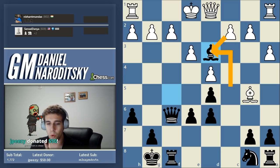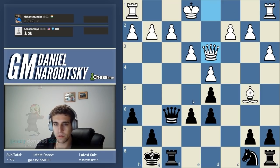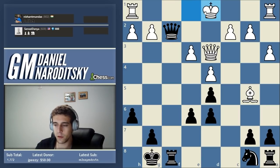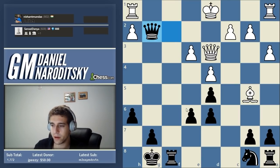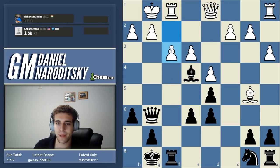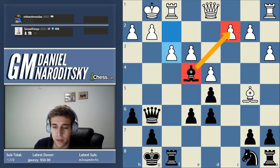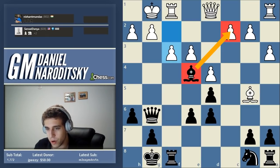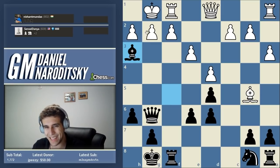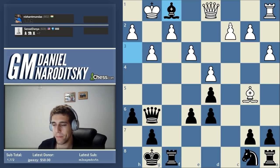Would bishop d3 be acceptable? It would not — because queen takes d3 opens the d1 file and black is still much better. With queen g6 and bishop h3 we win an entire exchange — up a full rook. Given that we were already up a piece, this is clearly superior. The key piece of advice: when looking for a discovered attack or discovered check, make sure you're not sacrificing a piece and allowing your opponent to recapture it while simultaneously defending the target.